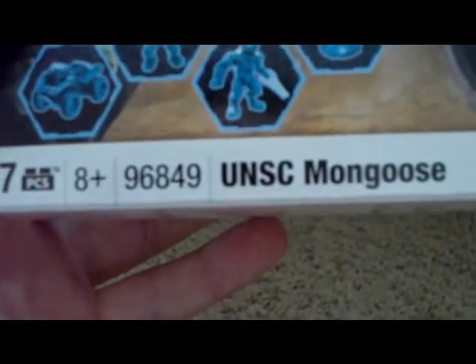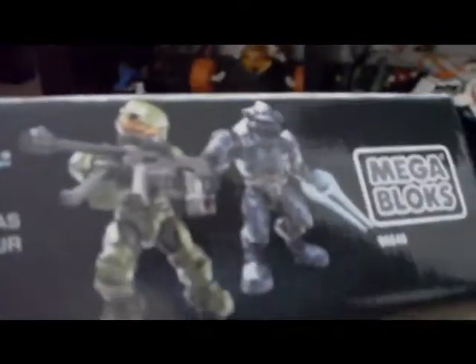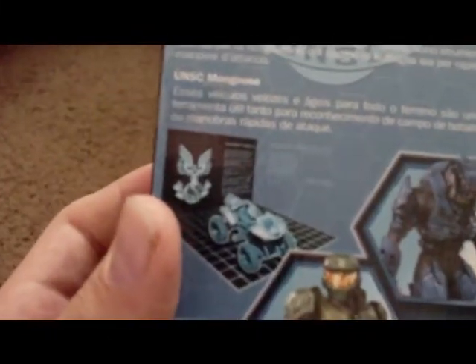77 pieces, set number 96849. It comes with all that, and there's a Spartan and all that stuff on top. Right here it says: 'These quick, agile, all-terrain vehicles are a useful tool for both battlefield reconnaissance and rapid assault maneuvers.' Then you have all this stuff explaining it — Covenant Elite, UNSC Spartan, the blueprints.